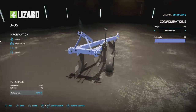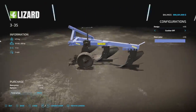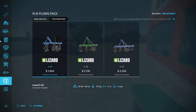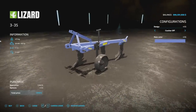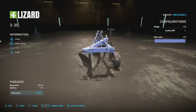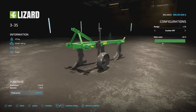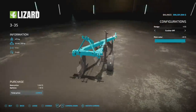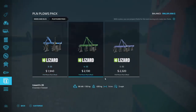If you've ever wanted really small plows, now we do — from Farm Injury we have the PLN Plows Pack. This comes with three different ones: 1.1, 1.4, and 1.7 meter working width. You can do colors on or off and you have a main color as well with quite a few different colors to choose from. These are going to be 2 slots for the small one and 3 slots for the medium and large ones.